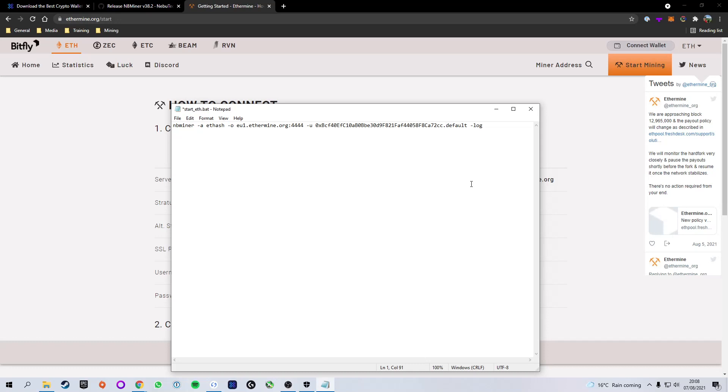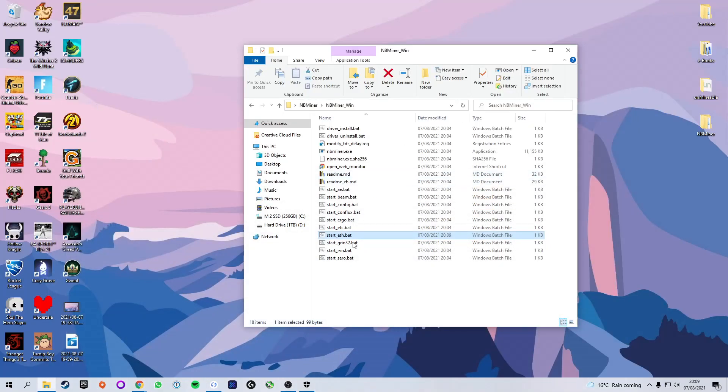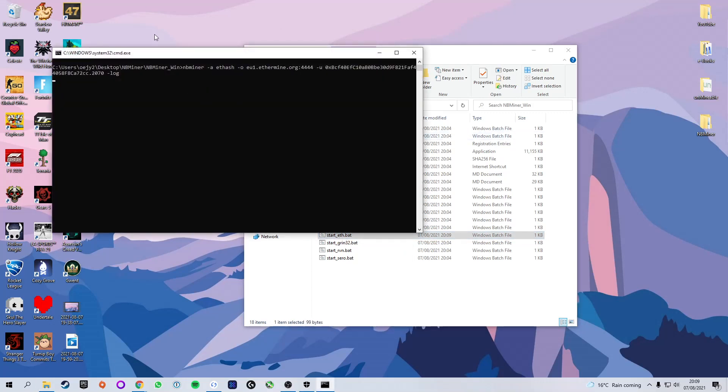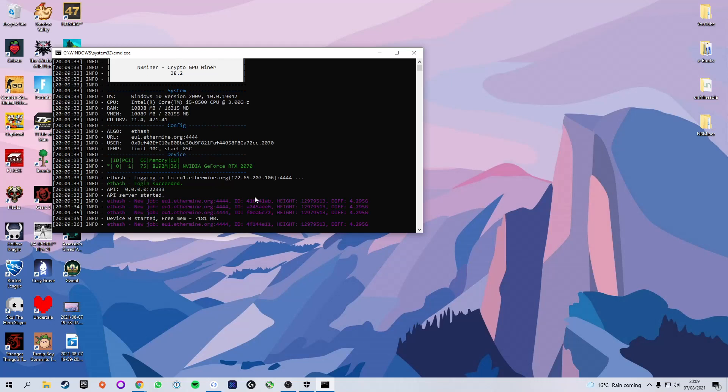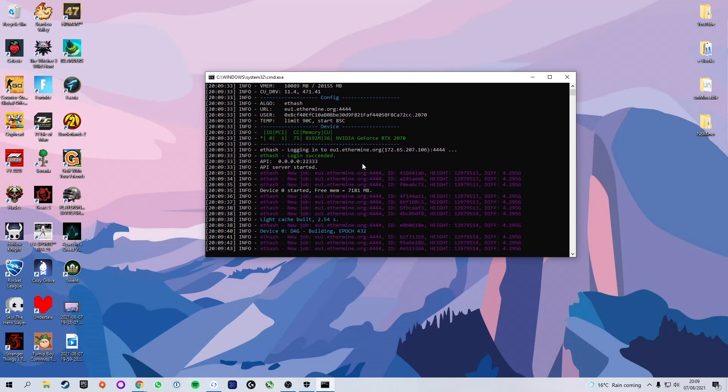You'll see there's a period followed by the word 'default' — this is just used to name your mining rig for organization. I'm going to change this to '2070' because that is the graphics card I'm using to mine Ethereum. Now that everything is set up, click File at the top left and Save to make sure you've saved all your work, then exit. Head back to the mining software folder and instead of right-clicking and pressing Edit, just double-click the ETH file — this opens a command window and starts mining Ethereum.